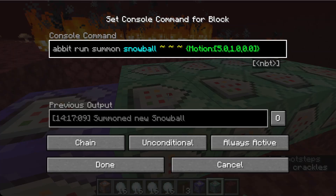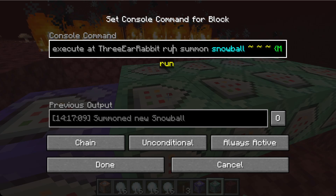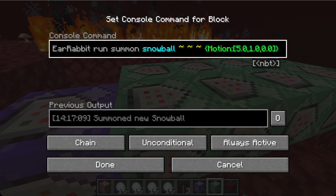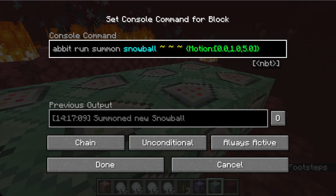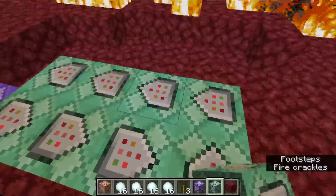Now, how are we going to throw the snowballs? I don't want to be clicking like 16 times per second, so we're going to run it ourselves. We're going to summon a snowball that flies in this direction, and we're going to do it for all eight cardinal directions — north, east, south, west, and all the directions in between.